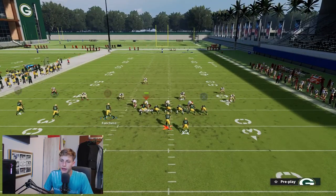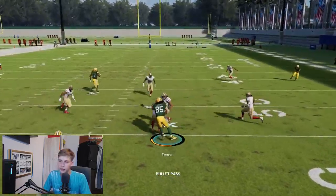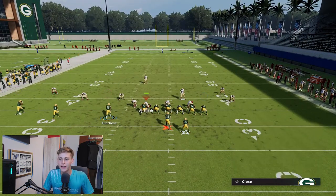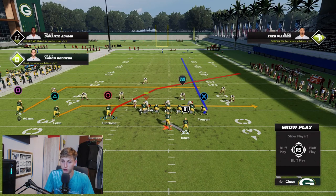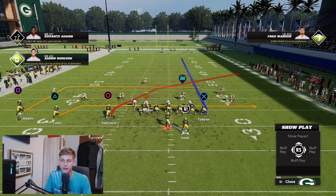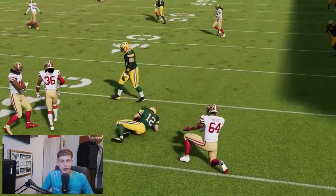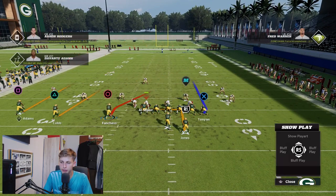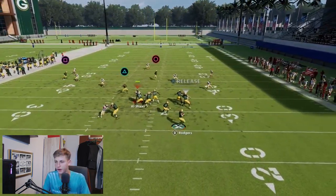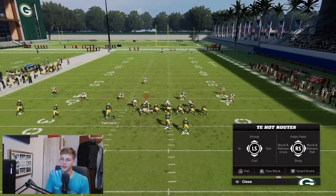Now let's say you roll outside the pocket — the defender breaks down a little bit, then you just press X, release the tight end, and throw it to him. That is such a pain for defenders to cover, and it's so effective. You can also put Jones on a wheel route — he'll take a defender up the field — or you can put him on an in-route instead. It really depends on what you want to go for. The key point: if you roll out, the tight end has an easier time releasing than if you stay in the pocket.